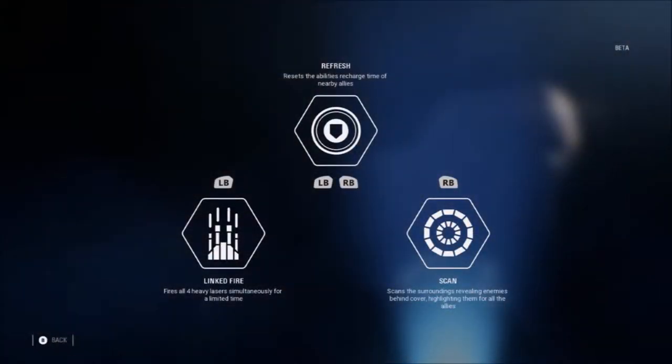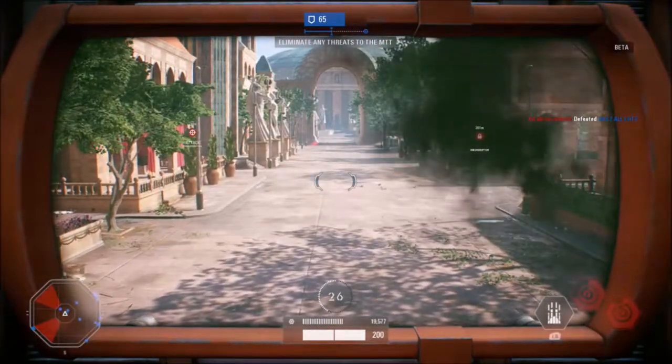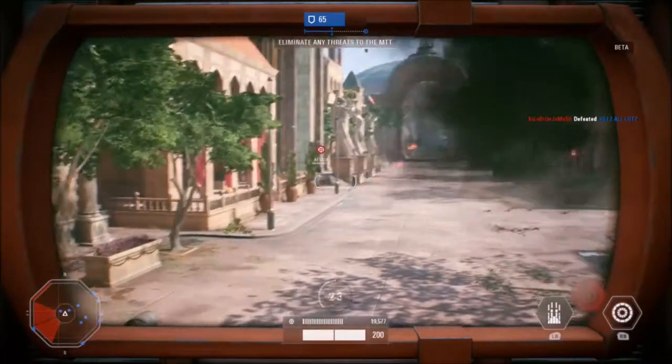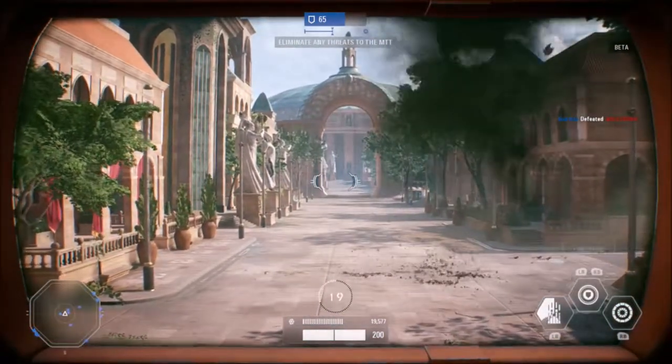The MTT has three abilities to assist it in battle. The first is Linked Fire, which fires all four heavy blasters simultaneously for a short time. This is very useful against enemy AT-RTs as they're quick, but the amount of damage that all four do at the same time is enough splash damage to hopefully destroy the AT-RT.